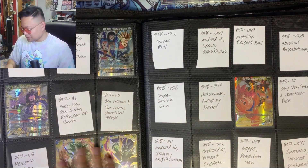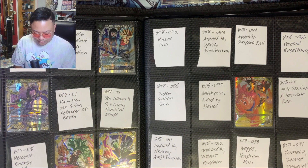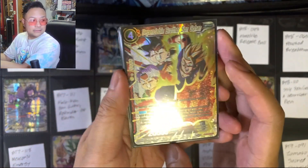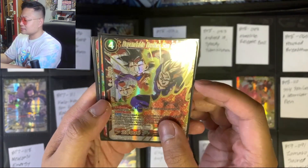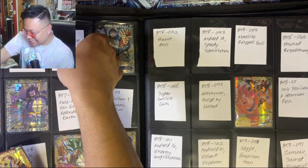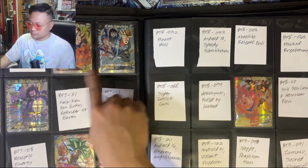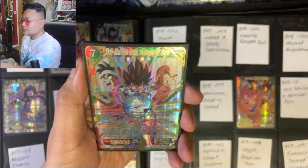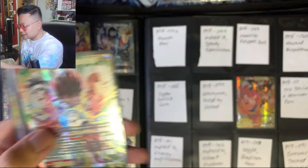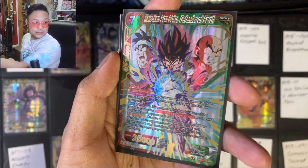Moving on to Assault of the Saiyans, Booster Seven — still missing some stuff, but we actually picked up some cards for that set, and I'll show you guys what we'll be updating the binder with. First we got Dependable Brother Son Gohan — pretty cool. I think I got this for roughly six bucks, so pretty affordable. The next one we got is Kaioken Son Goku — again not that pricey, probably around seven bucks.